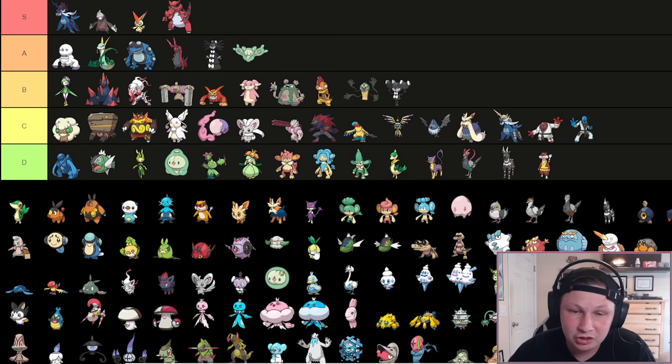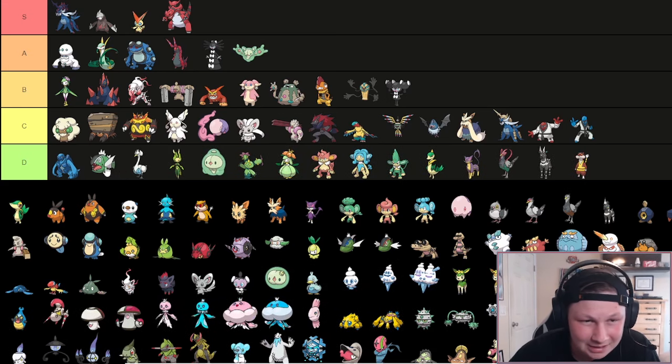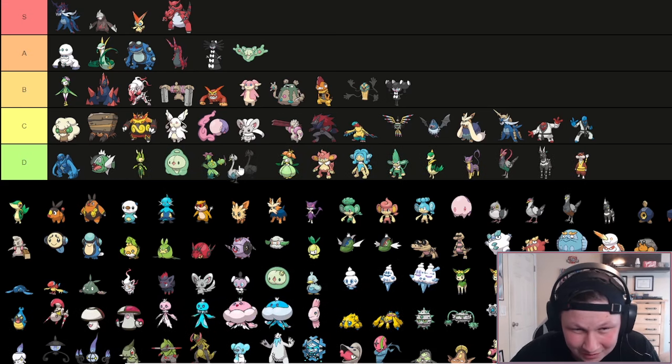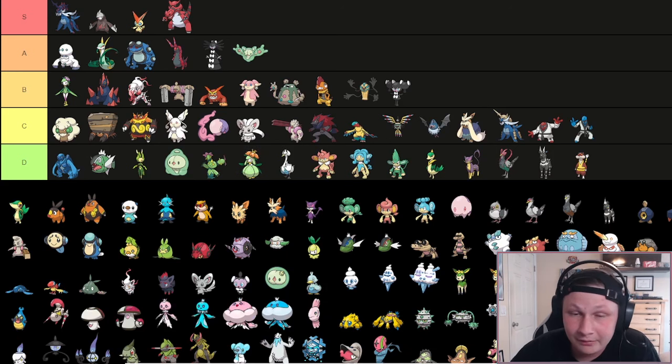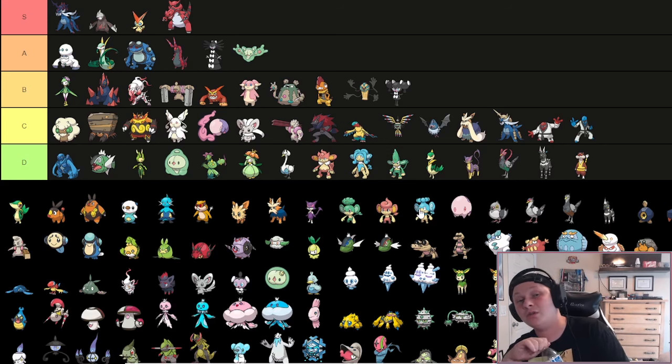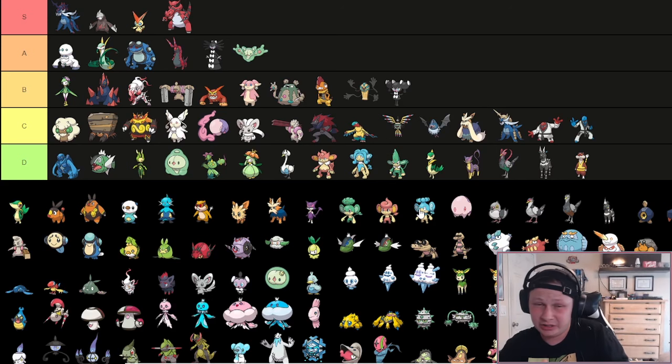Now we're back to certified Gen 5 bangers like Swanna. Swanna's going to go in D tier. Swanna is a Swanna and doesn't do anything. I don't even know what Swanna does - I'll be 100% honest. I've never seen it drafted or used, and if I have, it was so unimpressive I forgot about it. So I'm not going to pretend it's good.